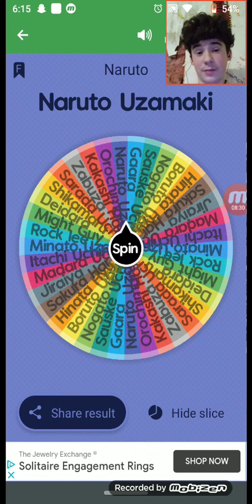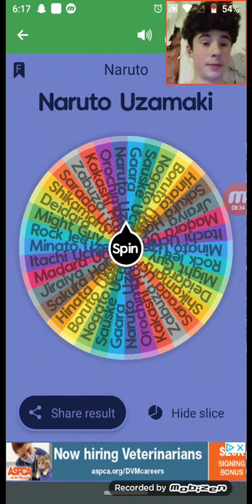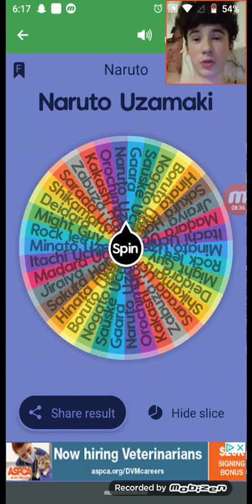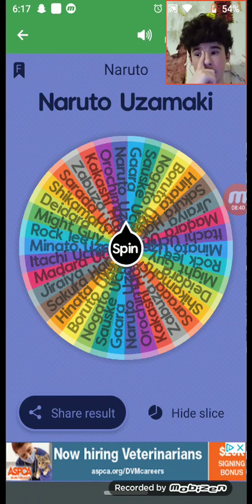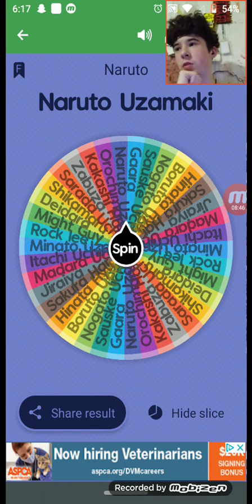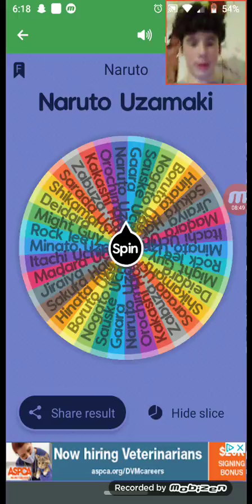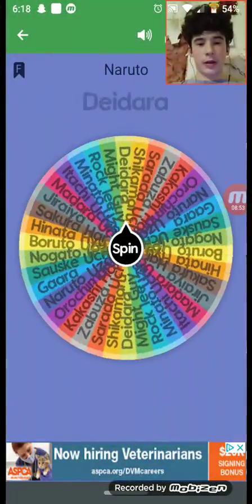Sasuke lost his arm from that clash, which is why he has only one arm in Boruto. Naruto used chakra to regenerate his lost arm. Naruto also has the Shadow Clone Jutsu and Summoning Jutsu. Because of his goofiness but quickness, I'll give Naruto a straight eight.